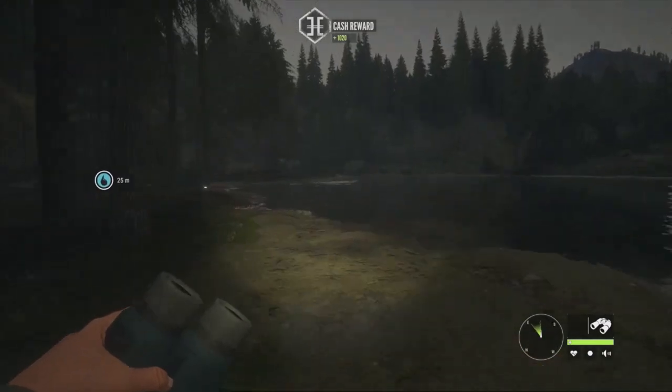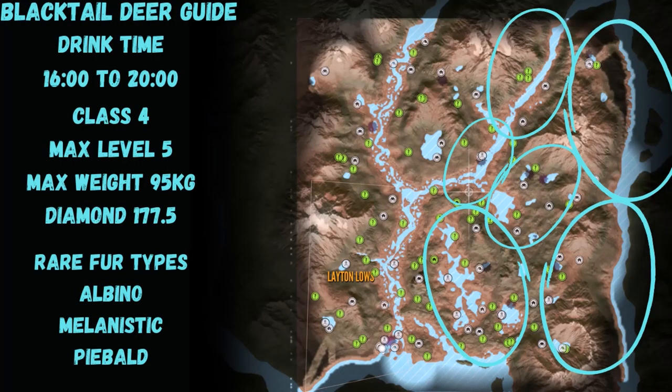Let's jump into the map guide. Here's the Layton Lakes blacktail map guide. As I said at the start, they drink all along the right side of the map. The small lakes tend to be the best for me — for whatever reason they consistently produce. The coast over there is also pretty good but harder to hunt. That's going to do it for this guide — I really hope it was helpful. If it was, remember to like, subscribe, and comment. It really does help out the channel. See you on the next one, bye!